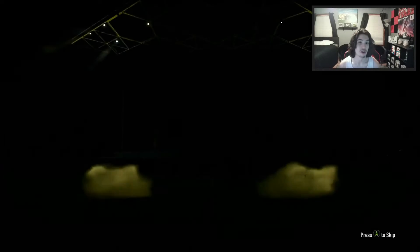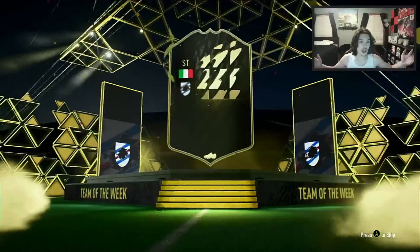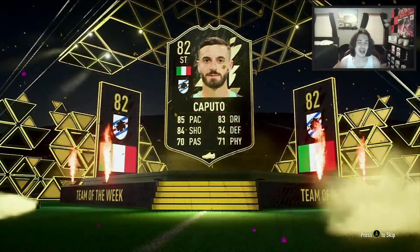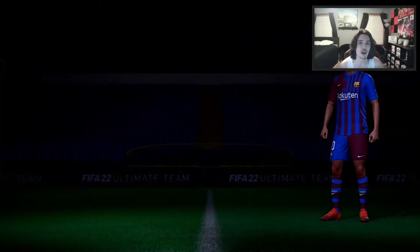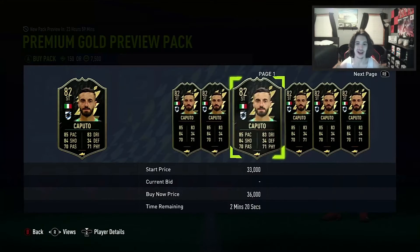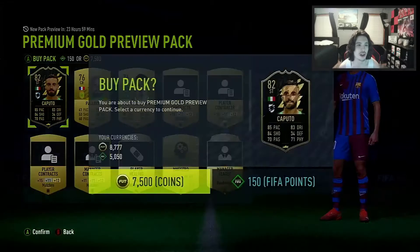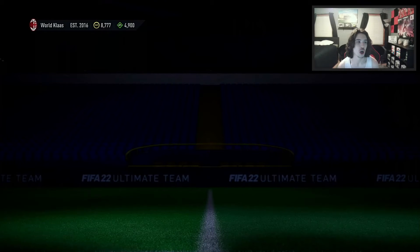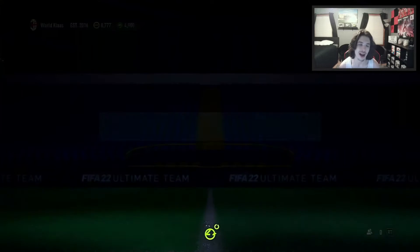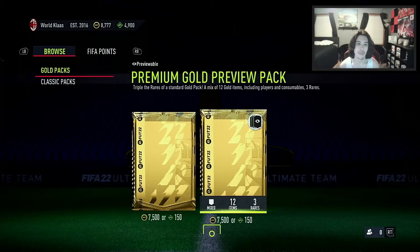Can we please see a walkout out of 50 bucks worth of points? There's an inform in this pack as well — Italian shark Caputo! We take that, we take that. That's decent, that's very very decent. I don't know if he's worth too much at this stage, but he is a usable card. I might put him into my team for some rivals matches.